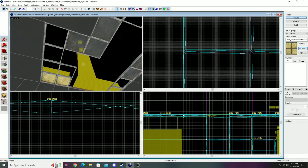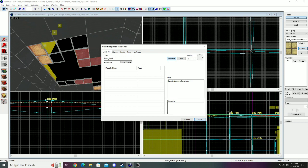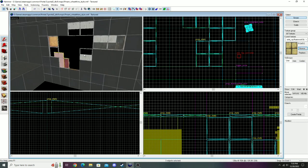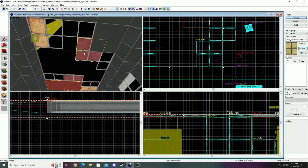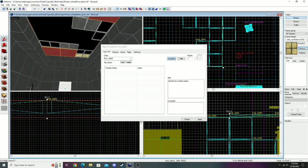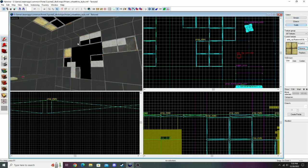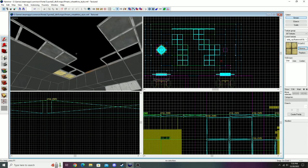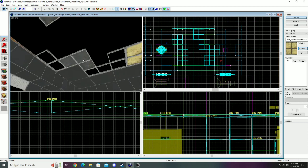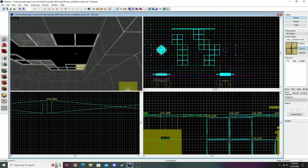I've decorated the ceiling with the exact same method as the wall, except I haven't added the glue tiles. When you have small details like this, you're going to want to select them and hit Ctrl+T to turn them into a func_detail. This will speed up your compile times and generally optimize your map better. Func_details cannot seal things from the void, so make sure you keep that in mind. What they do is they don't split vis leaves and make the compiler go a little bit faster. So make sure you put all your small details as func_detail.